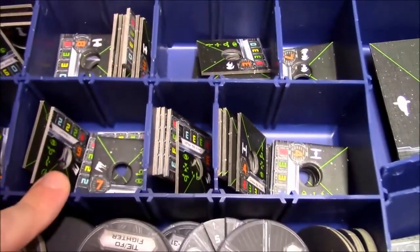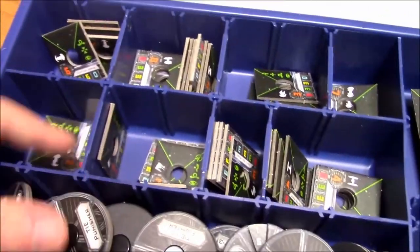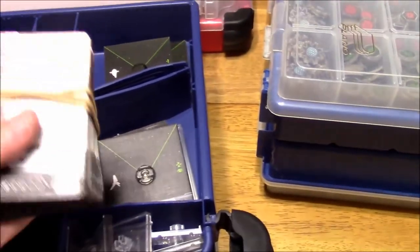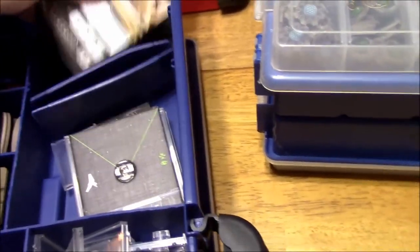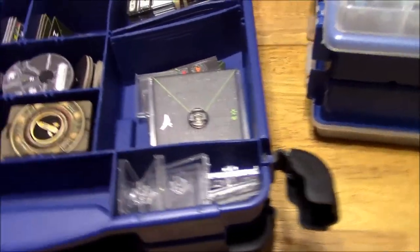Then TIE Defenders, TIE Phantom, and the TIE Advanced over here. I've got the larger ship bases — the Lambda-class Shuttle and the Firespray, Slave I. Then all of my Imperial pilots rubber-banded together — one of each unique character, and then multiple copies of generics like Alpha Squadron Pilot. Extra tokens, extra pegs, and extra ship bases.